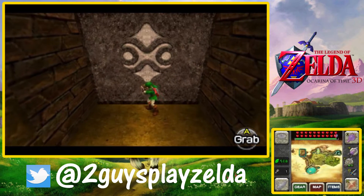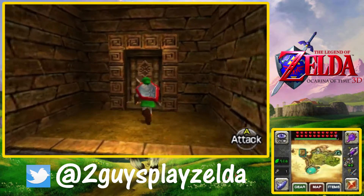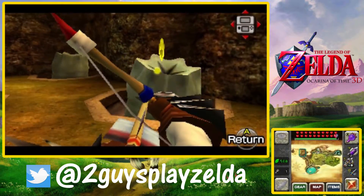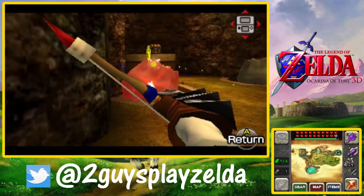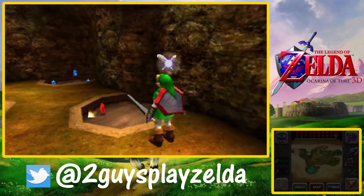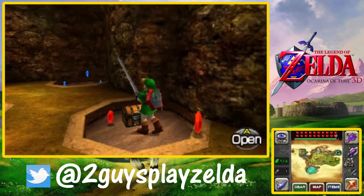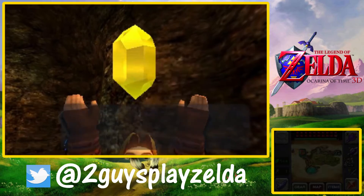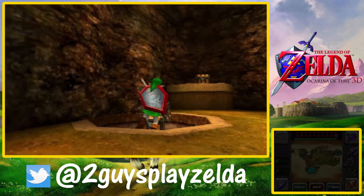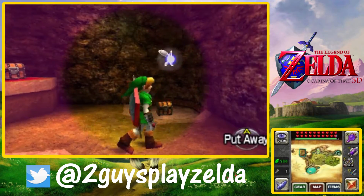Part of the Gerudo training involves silver rupees, though in this mini-dungeon they actually call them white tokens rather than silver. This is the room we couldn't get to without the gauntlets because we had to move a giant block. Like-Likes are always a pain, but the strategy of shooting them works. The tricky thing about Like-Likes is you have to hit them at the very top with arrows or they bounce right off - I guess their lower bodies are really tough.